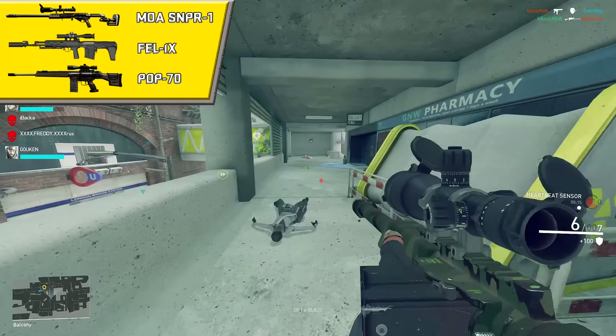For weapons, Vasily has access to two bolt-action rifles: the MOA Sniper 1 and the Felix. He also gets access to a semi-auto sniper rifle, the PDP-70. Any of these weapons are perfectly usable. If you enjoy one-shot headshotting people and you have great aim, either of the bolt-actions will do the job just fine.